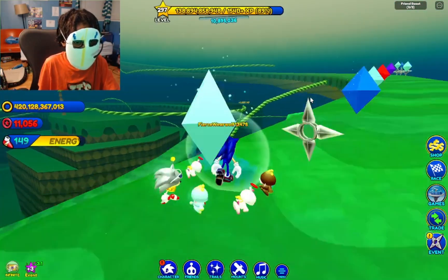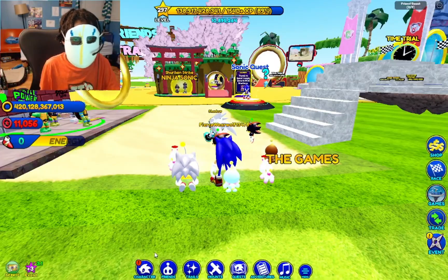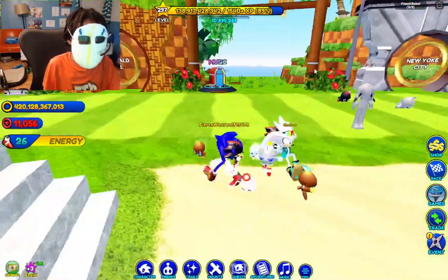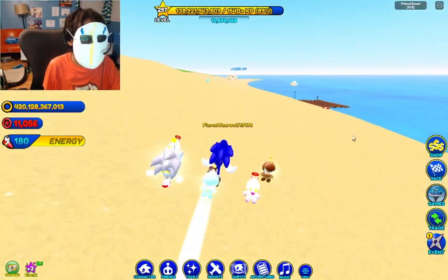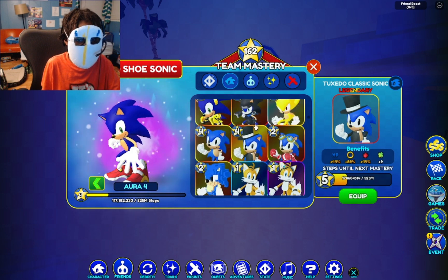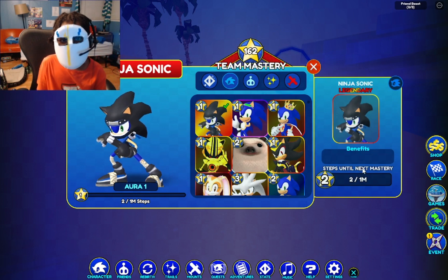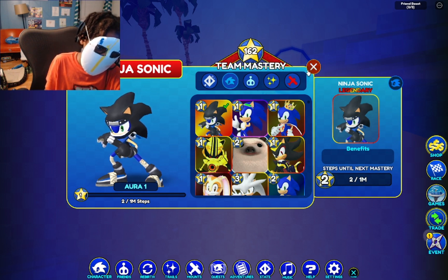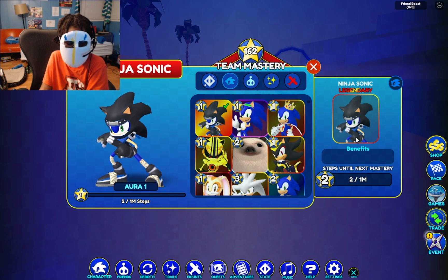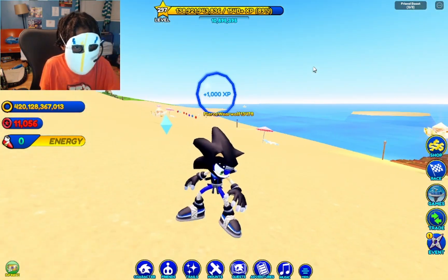We now have the skin, so let's head back to Green Hill and over to the beach. Let's unequip all our Chao and check out this new skin — Ninja Sonic. Wait, they nerfed the skin to be garbage? On testing it gave like 100% stats — at base it had like 50% XP, 50% rings, it was so good and now it's just none. I guess it's kind of cool though, but much less cool.